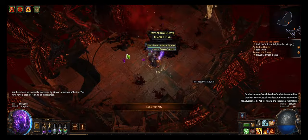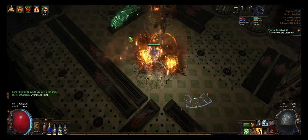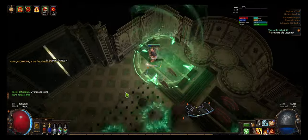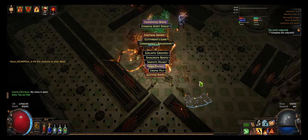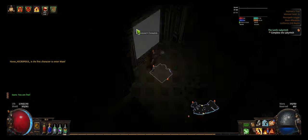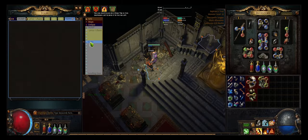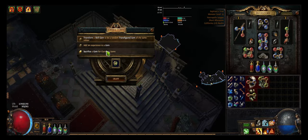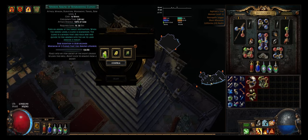Now after the campaign, I basically became a lab farmer just because the price of Detonate Dead of Chain Reaction was just too high on day one — I could not afford it. It was about 20c at the time of recording so I had to farm it myself. This here is the first run that I completed and I believe I got Mirror Arrow of Bombarding, which is quite lucky. I was able to sell it for about three chaos.